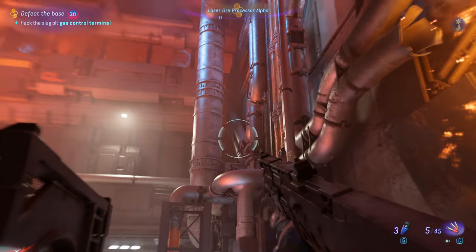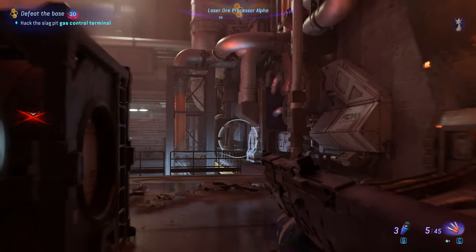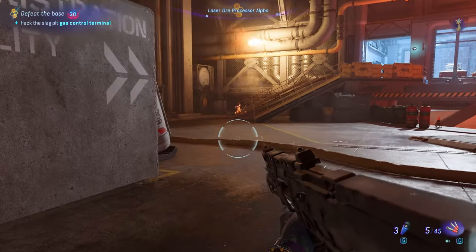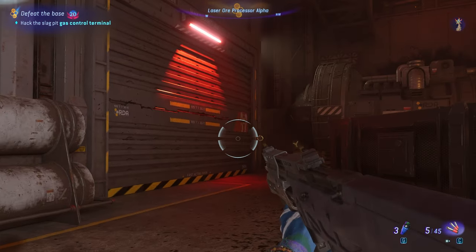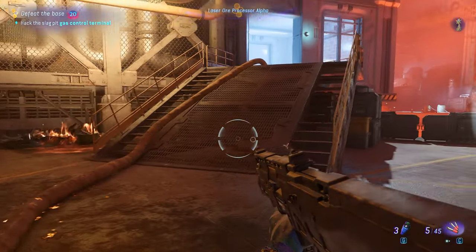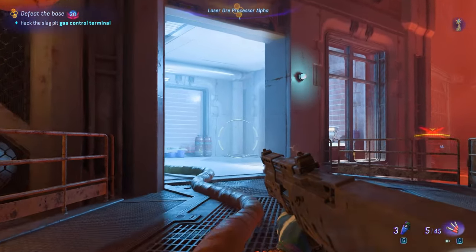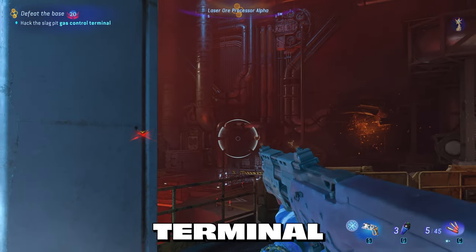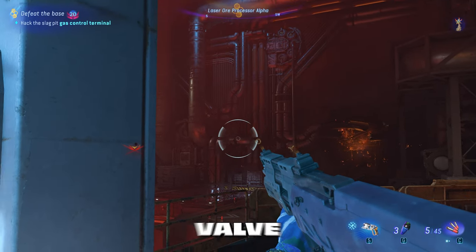Where I'm looking right now is where we're going to shoot the valve, and below that is where we escape. On the left side you'll notice a big door that RDA soldiers will storm out of once we hack the terminal, so don't go into the room all the way. Stand in the doorway, hack the terminal, shoot the valve, and run into the tunnel below the valve.